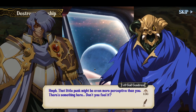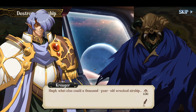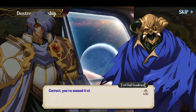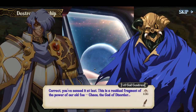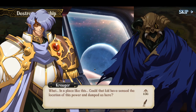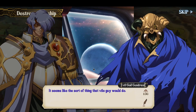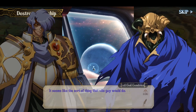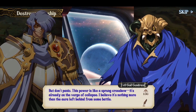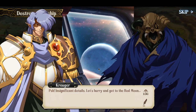There's something here — don't you feel it? What else could a thousand-year-old wrecked airship...? This power — could it be? Correct. You've sensed it at last. This is a residual fragment of the power of our old foe, Chaos, the god of disorder. In a place like this? Could that kid have sensed the location of this power and dumped us here? Seems like that's the sort of thing that vile guy would do. But don't panic — this power is like a sprung crossbow, it's already on the verge of collapse. I believe it's nothing more than the aura left behind from some battle. Let's hurry and get to the red moon.